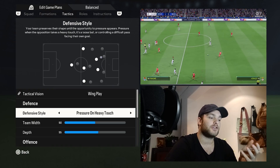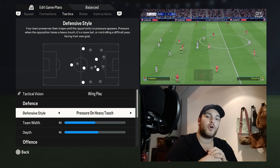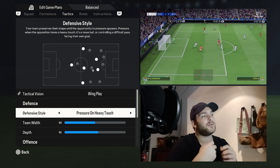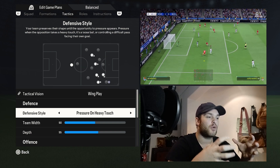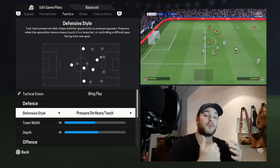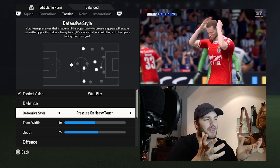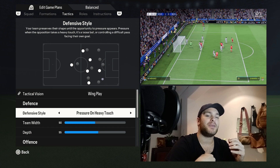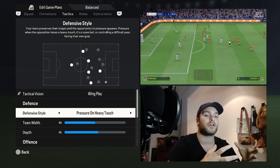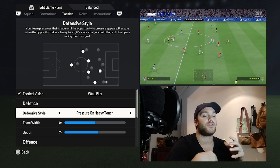The defensive style is set to pressure on heavy touch. I saw this in the Benfica game and throughout previous games — they tend to sit and keep their structure, making it very hard for the opposition to play through them, especially through the midfield areas. They keep that shape, wait for the opposition to make a mistake, and then pounce. In the Benfica game, Florentino played a very mediocre back pass with not enough pace on it, and it was basically a through ball for Oyarzabal — that's the type of counter-attack opportunity this team looks to exploit.